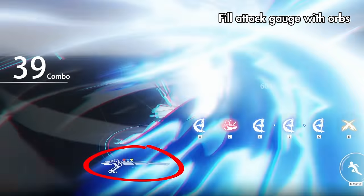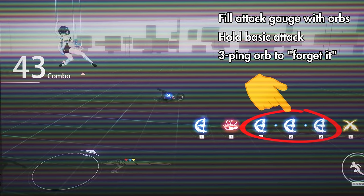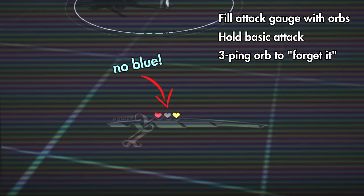Once her gauge is filled, hold Basic Attack to make Bombinata hang in the air and quickly press a three-ping of the orb color you want her to forget. She'll do the attack, and then that color orb will disappear, as indicated by the colored hearts disappearing on her gauge.